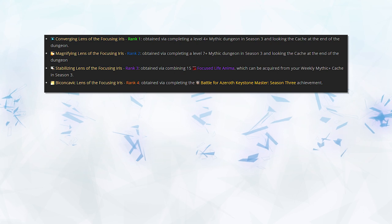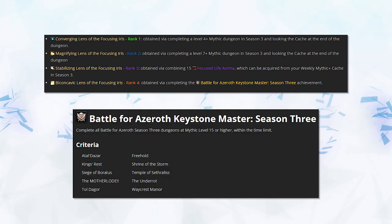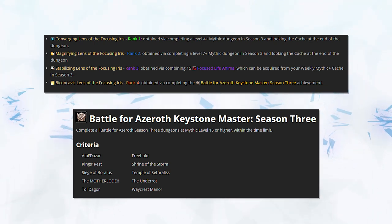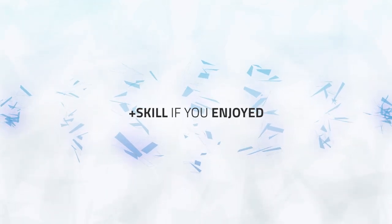Rank 4 is purely cosmetic, but if you want to obtain it, it's from the achievement Battle for Azeroth Keystone Master, which requires you to complete all Battle for Azeroth dungeons on time on +15 difficulty. Okay then guys, that just about wraps up this addition to our Essence Spotlight. Thanks for watching and be sure to plus skill if you enjoyed this video!